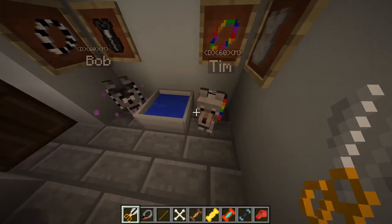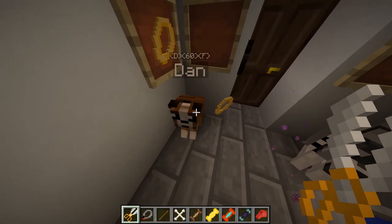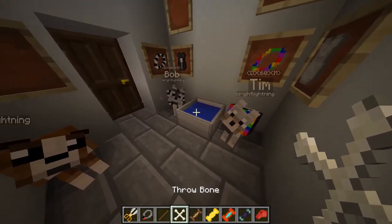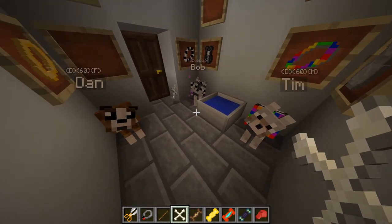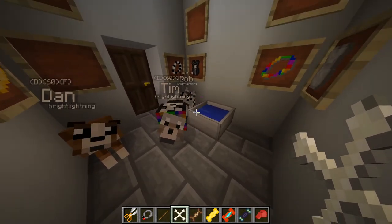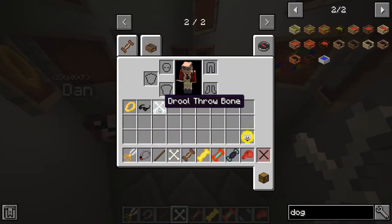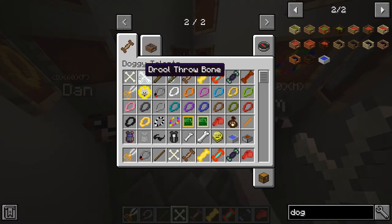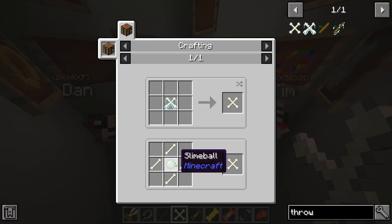The mod also gave you a collar shear, so if you're tired of the collar color you can change it just by right-clicking. Dan, I'm sorry but you're going to be naked! It also gave you a couple of little toys — you can throw them and the dogs will run after them when they're not sitting, then give them back to you. They will give it back in a drool form though.